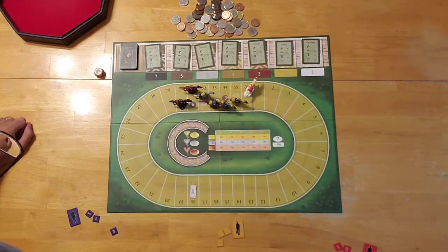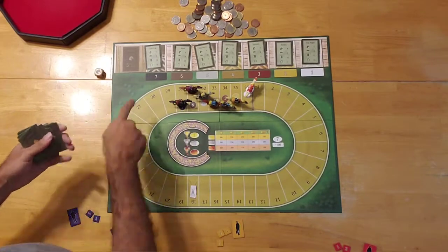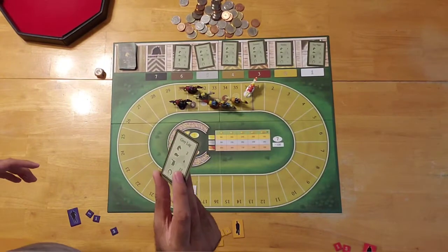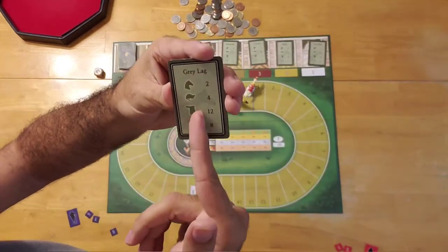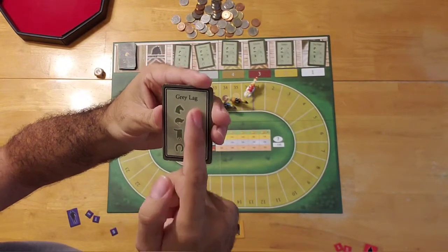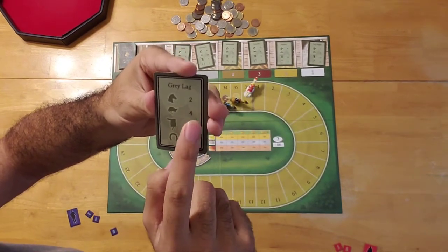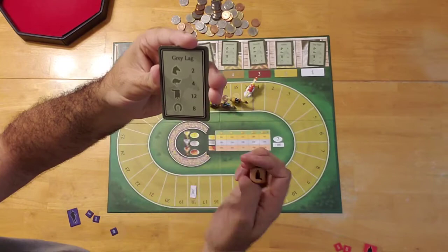You shuffle the Winner's Circle deck of cards, which has tons of cards, and you randomly select seven and place them on these slots - each slot corresponds with one of the seven different horses. These are the stats for the horses. Each card shows the horse's name - for example, this one is Grey Lag - and it shows the different configurations or sides of the die and how much the horse will move if a player chooses to activate it based on that die roll. So you've got the horse's head, which Grey Lag would move two; the helmet, which would be four; the horse saddle, which would move Grey Lag up to 12 spaces; and the horseshoe, which would move him up to eight.